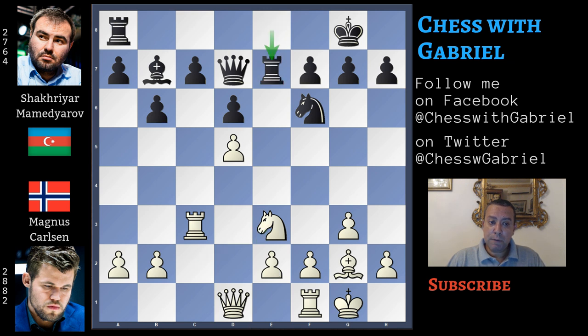Here comes rook to e7 - don't know if to protect this pawn or also with the idea of doubling the rooks on the e-file - but also this knight is doing a good job closing e5. Here comes queen to c2, watching c7 a second time, also watching h7, and there is the important idea: knight jump to f5. So to avoid any problems against h7, Mamedyarov plays g6.